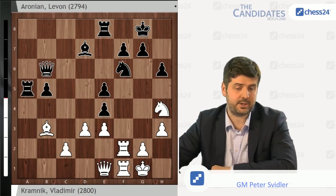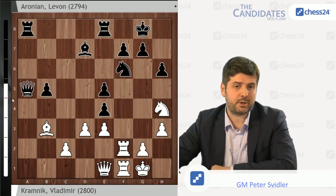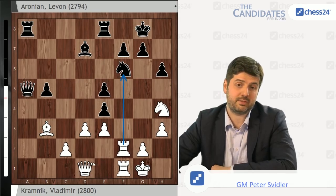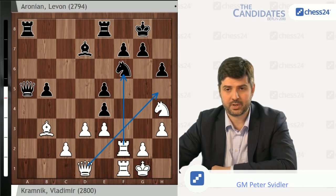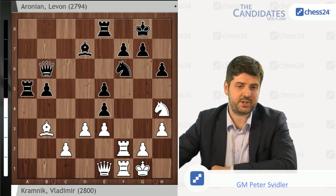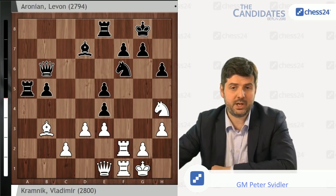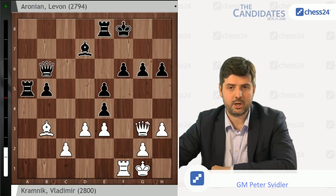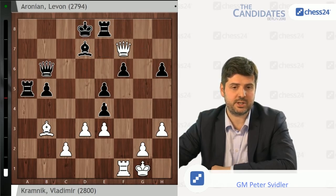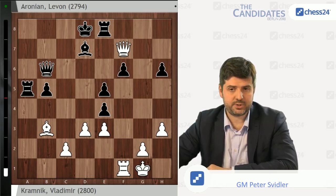Bxa5. Rxa5 is once again the correct move. I thought about Qxa5 during the live show, but after Qd1 — which is more obvious to understand, because it doesn't even let Black take on d3 with tempo — there's just no defense against Rxf6 followed by Qh5, and the Black position is about to collapse. Rxa5. And already here, White can take on f6 more or less on any move. But Black holds the defense. The main defensive idea here is that if you sacrifice this exchange and give a check, Black runs towards e7, d8, and squares like this — and Ng6 check needs to be well prepared, because if the king reaches the d8 square, Black is just completely winning.